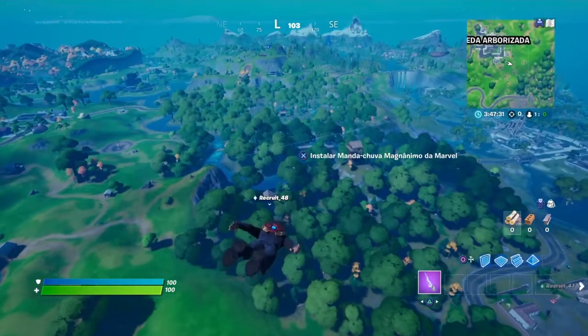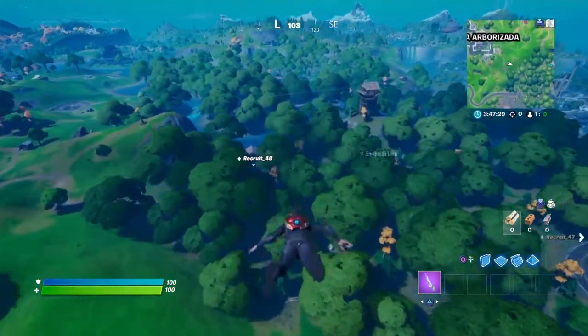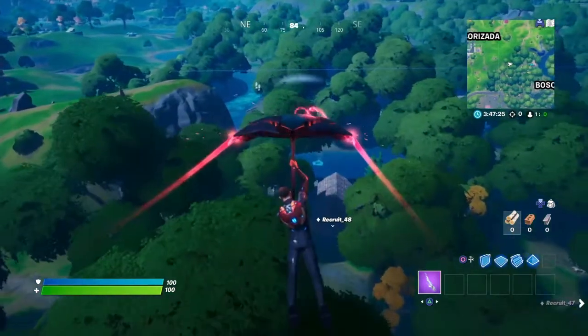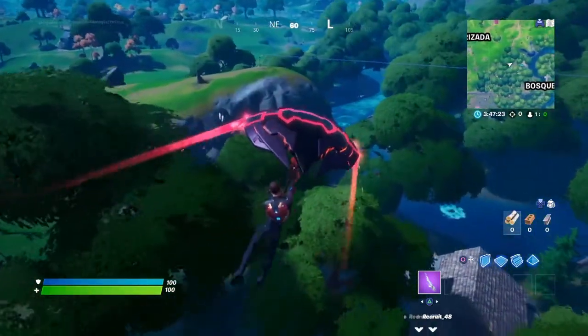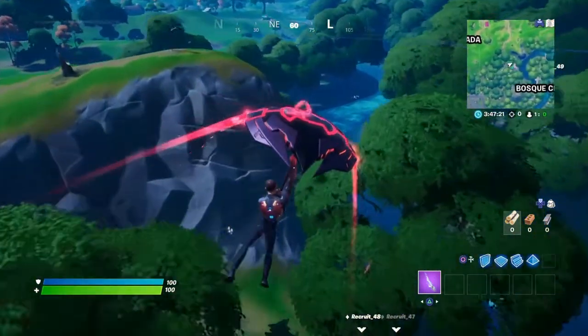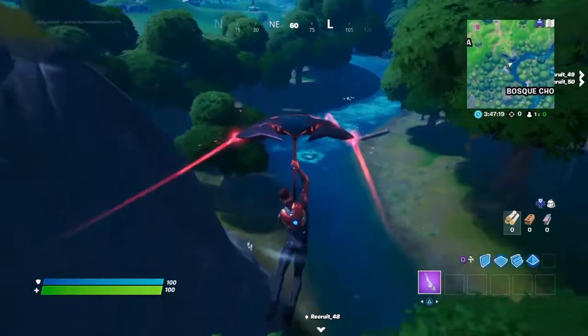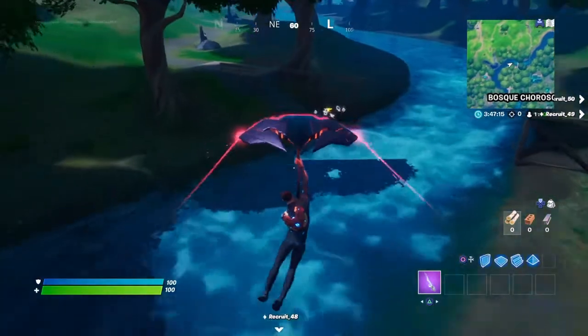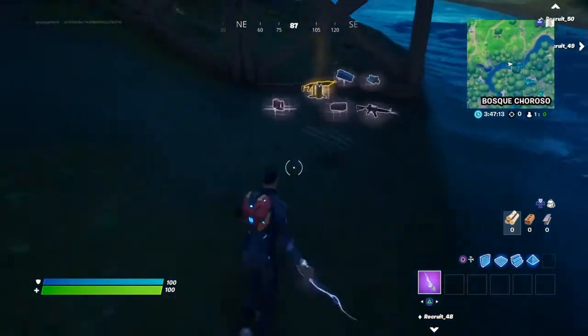Hey guys, today I'm gonna show you how to get Wolverine's skin and his claws. First you gotta jump in Weeping Woods, but don't do it in the battle lab — you have to do it in battle royale. I'm just doing the battle lab because it's gonna be so hard to go in and kill him.